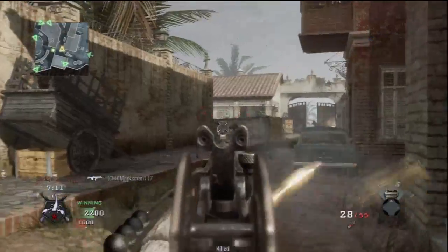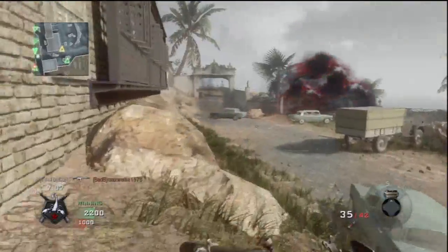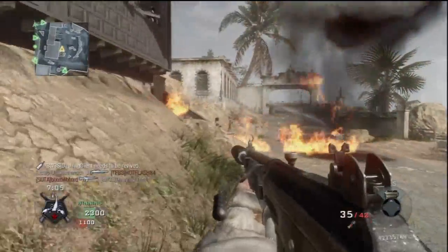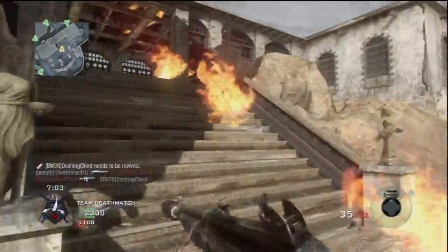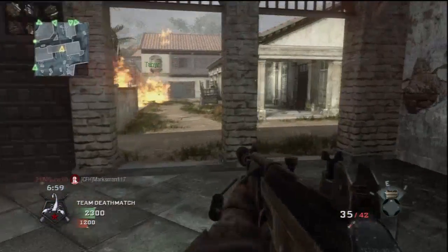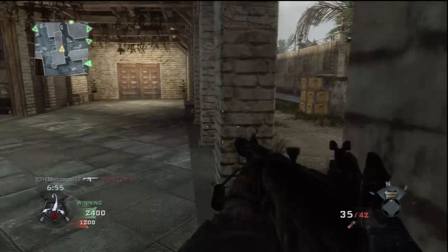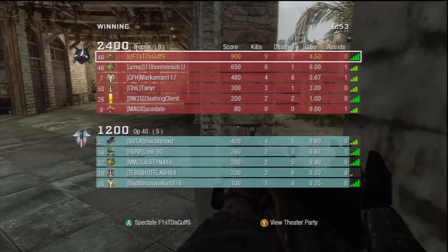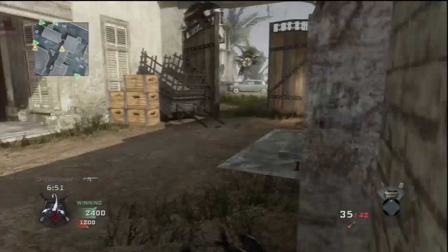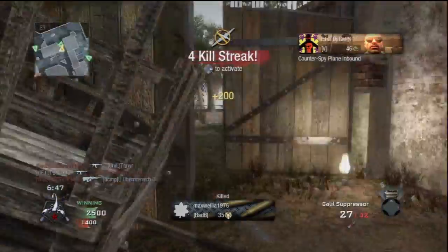The last and most important thing is having the streak number seven — the chopper gunner. Now watch this: see how I run into the fire? I know the enemy can't run into the fire, so I use it as cover. I run right into it. That's what I was trying to tell you — you can use that to your advantage when you're running with a team and they have the napalm on your side.